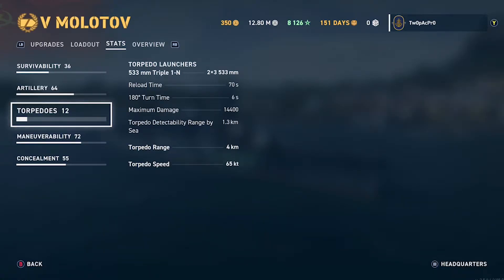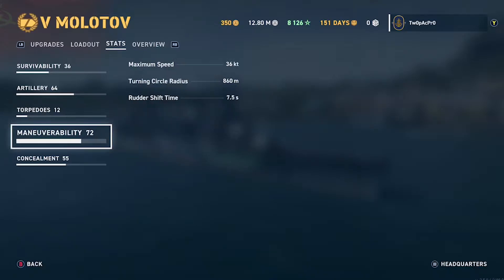The torpedo reload is far more substantial on the Budjani but that's not really an advantage because you don't use them a lot in your Russian cruiser — they're more of a defensive thing. If you've fired one lot and haven't killed with them, you're probably going to die before they reload. Speed is 36 knots so it's quite fast.